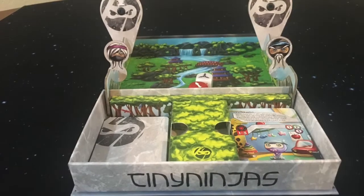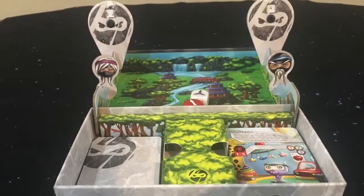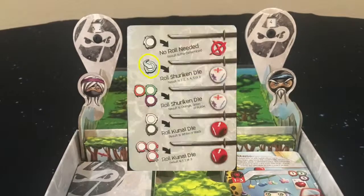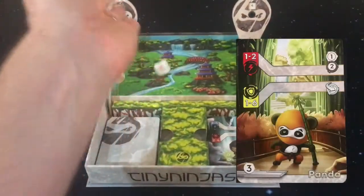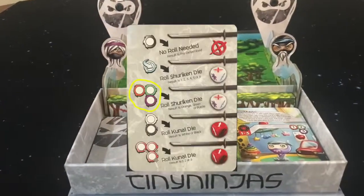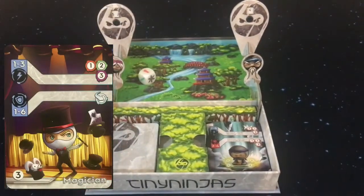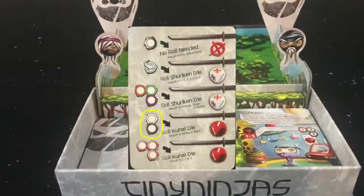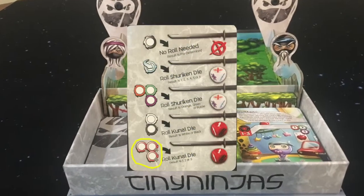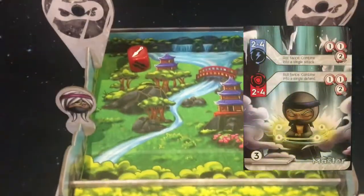On the top right of each ninja card it shows which die you will use for your attacks or defense. This symbol means no roll is needed and the result is a fixed value. This icon means you will roll the shuriken die, which can result in a value from 1–6. This icon means you will roll the shuriken die and the result is either orange, green, or purple. This icon means you roll the kunai die and the result is either white or black. This icon means you roll the kunai die and the result is 1, 2, or 3.